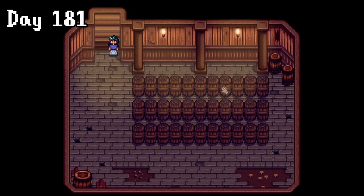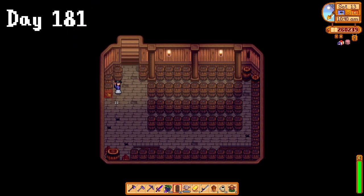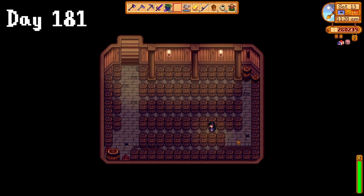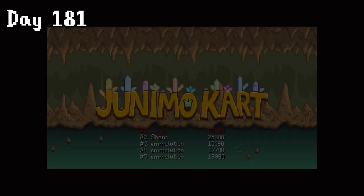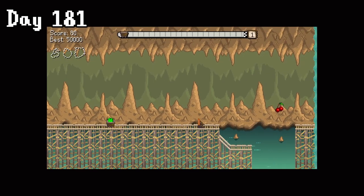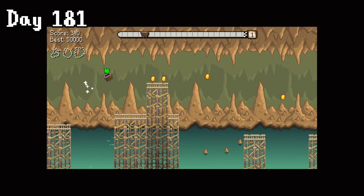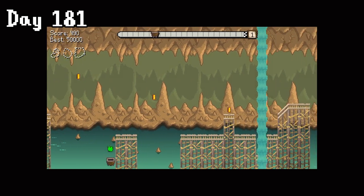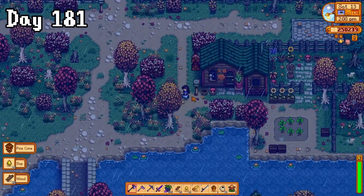On day 181, I checked out my brand new basement. I went outside to craft another 57 casks, which I immediately went and placed, then got round to get my gold watering can started. Of course, the afternoon was back at the saloon — I was determined to finish this challenge. We aren't giving up. We can do this. Another hour here and we... didn't do it. So I went for some deforestation instead.